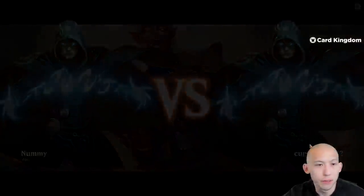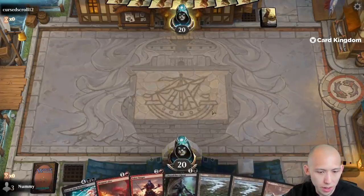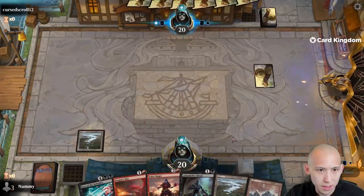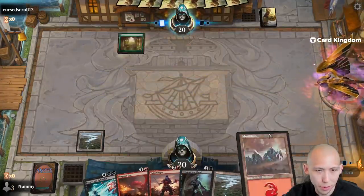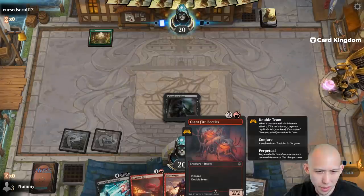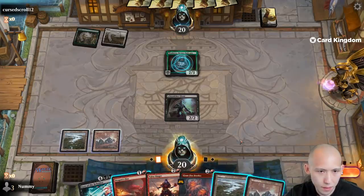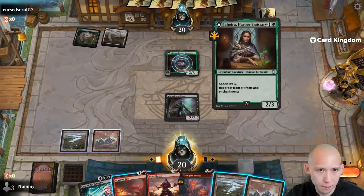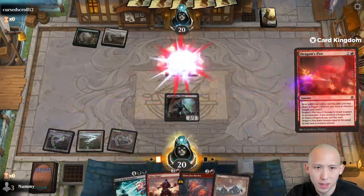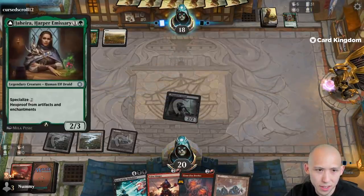Okay, round one here of this Baldur's Gate sealed — we're on the play. Decent looking hand, we've got a turn two, turn three creature into a potential removal spell. Depending on if the opponent doesn't have a very good hand, we could just roll them over with a two-drop, three-drop here. We're probably going to want to play out the Giant Fire Beetles next turn. It might actually be better to just Dragon Fire that thing away before it can get big — I think that's the right play, because if they don't have a play next turn they just specialize that into a 3/4, and I won't be able to kill that.